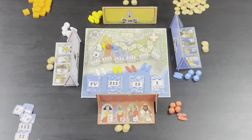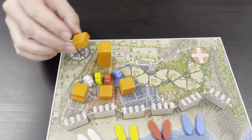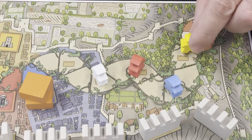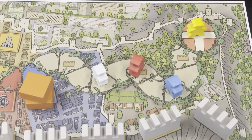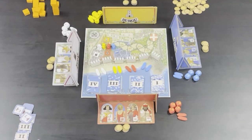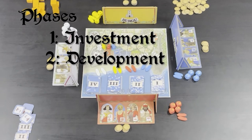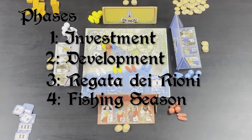You are now ready to play. The aim of the game is to build the tower six floors tall or to have the tallest tower when any player reaches the end of the favor track. Nolli is played in rounds which continue until a player has won. Each round has four phases: Investment, Development, Regatta dei Rioni, and the Fishing Season.